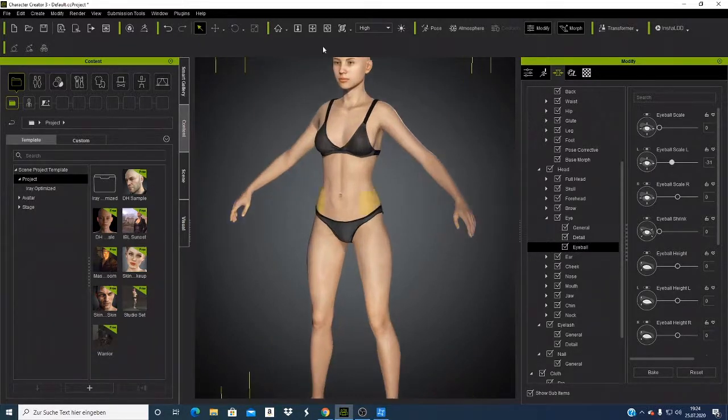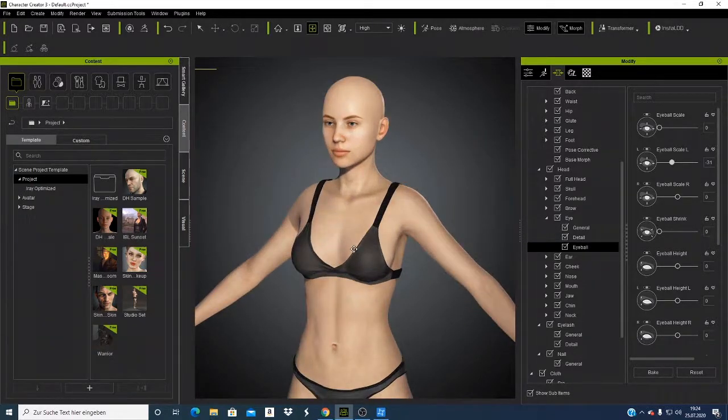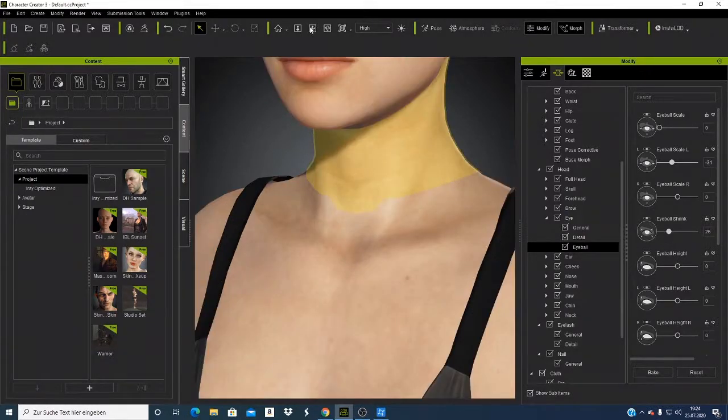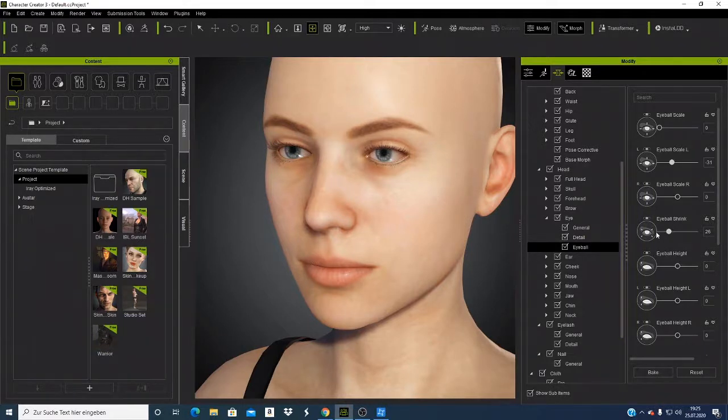Let me zoom in on this character. If you have not seen it, I have done a video showing people how to do animation and how to create characters using Character Creator. I want to play with the eyes a bit and see what happens. If you look at the eyes — let me make it bigger — those are features which were not there before. You can see the eyeballs coming to the front. The eyeball height: you can see them becoming big and becoming small.